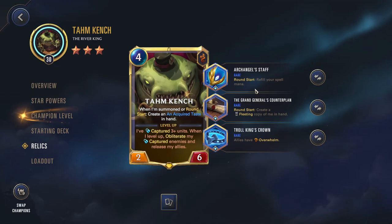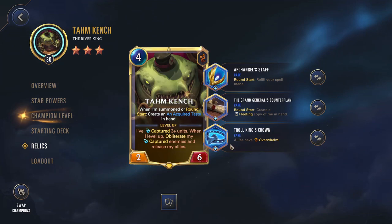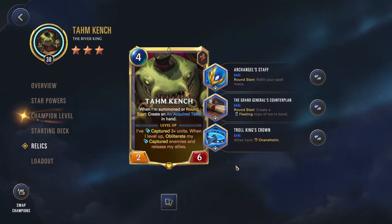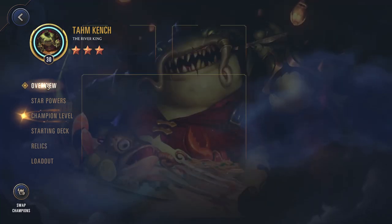We're going with an Archangel Staff so we're refilling our spell mana, to hopefully have enough to play both of these spells. We're going with the Troll King's Crown just so we can use all of our stats to make sure we're ending the game a little faster. This is going to be more of a slow, very control-based build, so we want the Troll King's Crown just to help speed it up a little bit so games don't draw on too long.